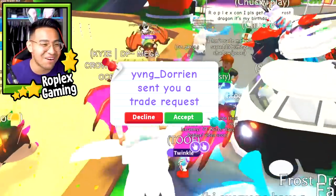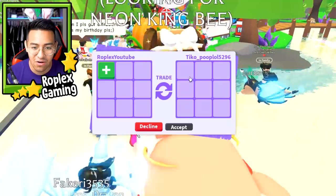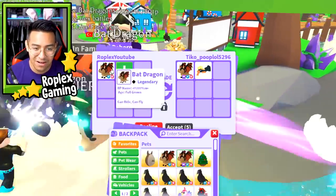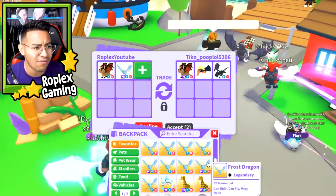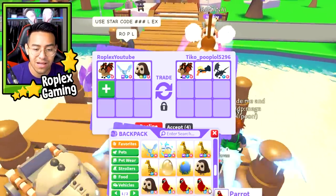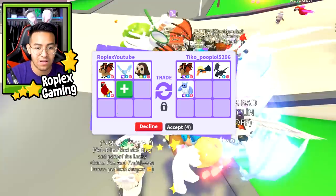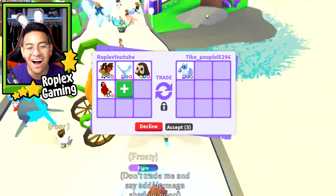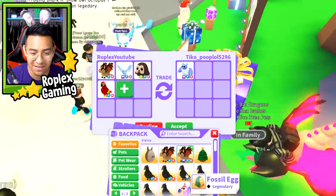Where's the other guy? There was another - oh, is this guy right here? This is another dude with a Mega Bat Dragon. Let's see if we can trade him. Tiko underscore poop - lol, that's his name. We're gonna give him the same offer: a Bat Dragon, a Mega Frost Dragon, and the Neon Owl. Plus, we'll switch it up and give him a parrot. I told him I only wanted the Mega Bat Dragon. He said, sorry, but can you offer for my Mega Yeti? No.